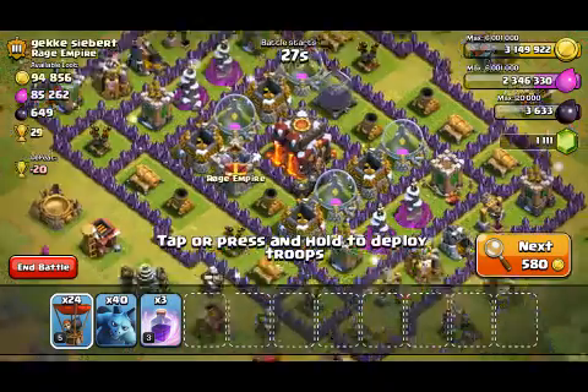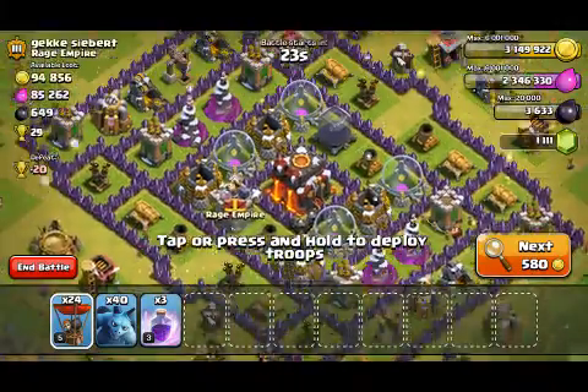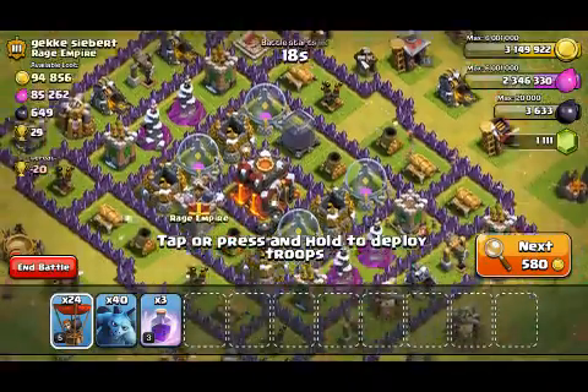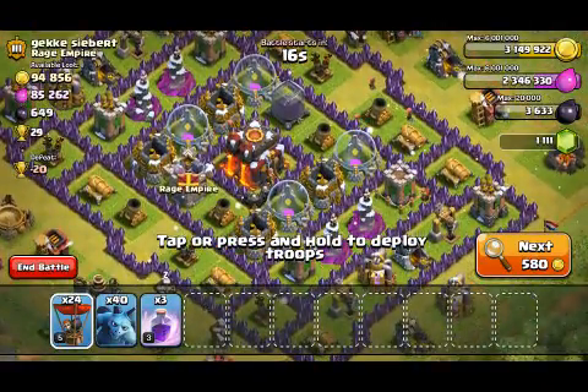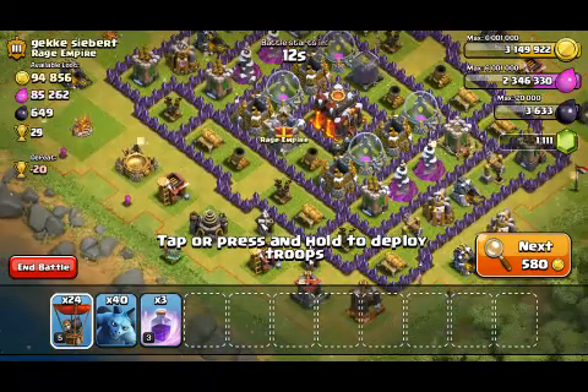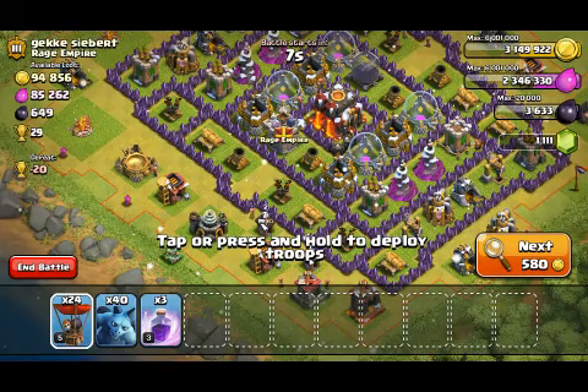Quite a lot of air defences though, I'm not sure. There's quite a bit of dark elixir. Don't know if it's too high leveled. Do we go for this? Just place a line of them here and then raid with all of them.